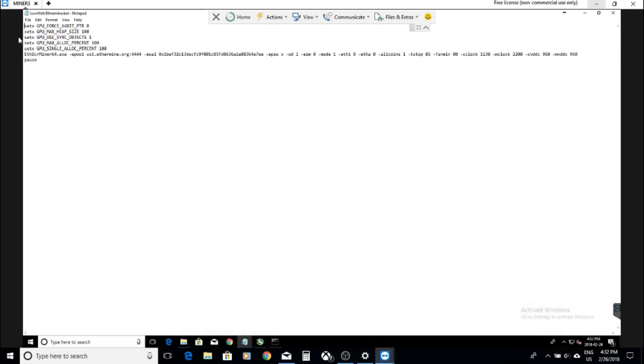So here's my bat file. I set the environment variables up top — just make sure you put 'set x' before the actual variable. The first portion is the miner, then I got my pool, then my wallet address, password set to x, watchdog at 1, ESM 0 which is stratum, mode 1. I'm only mining 1 coin, that's Ethereum, and that plays a very important role in this.